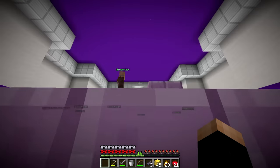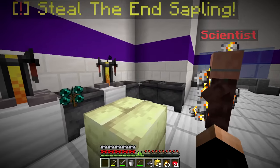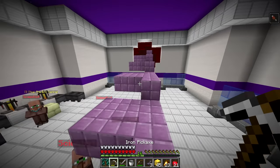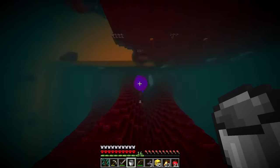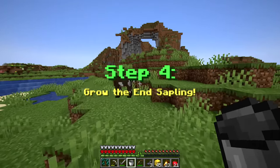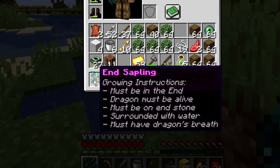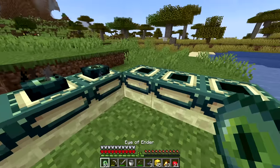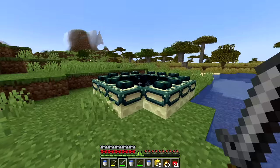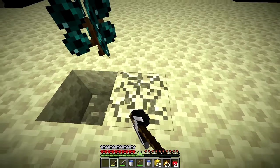We steal the end sapling from the scientists and fall through a hole to step four. The final sapling has specific instructions: must be in the End dimension, dragon must be alive, planted on end stone, surrounded by water, and must receive dragon's breath. We place the end portal frames, add ender eyes, and enter the End. We set up the sapling on end stone with water surrounding it.